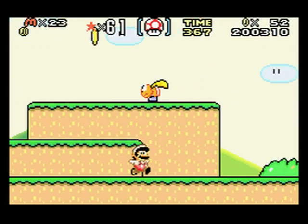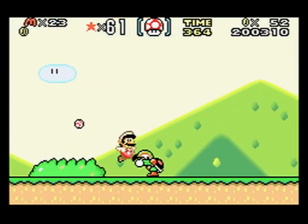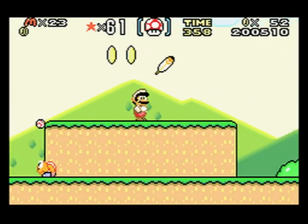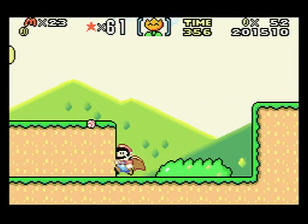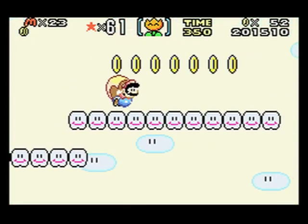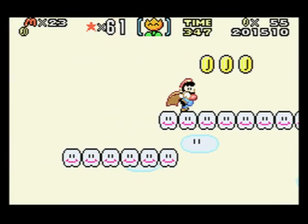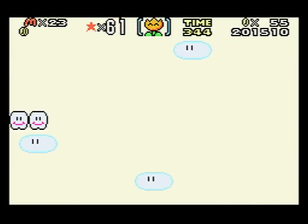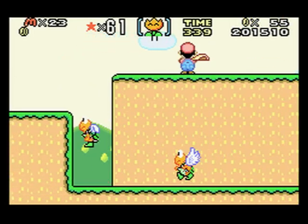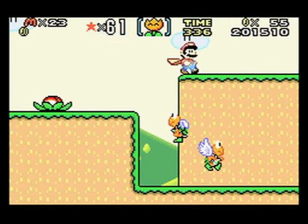See those little things? You jump on them, you get these. And if you run long enough, you jump and you can fly. And then when you're flying... you can press B to spin and destroy enemies.